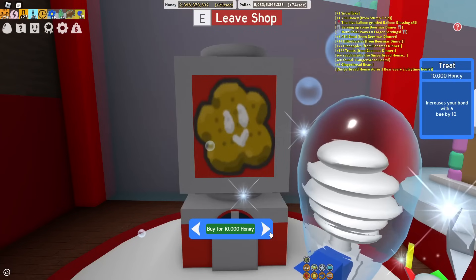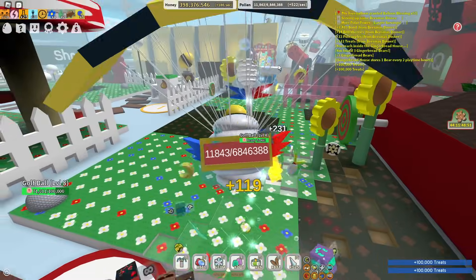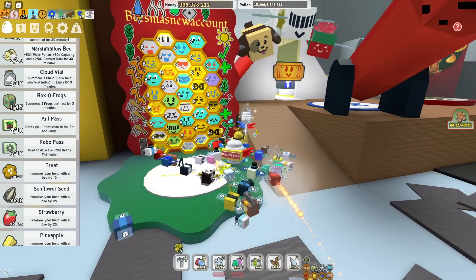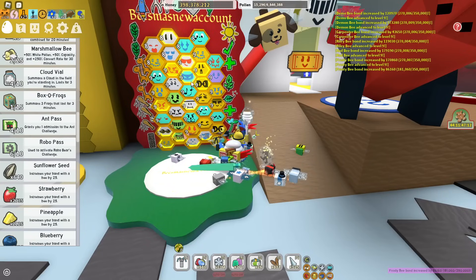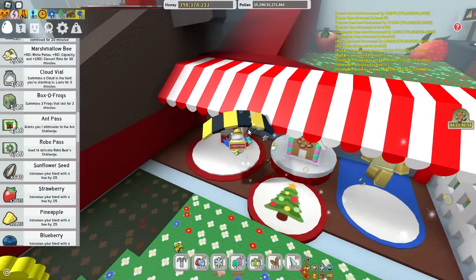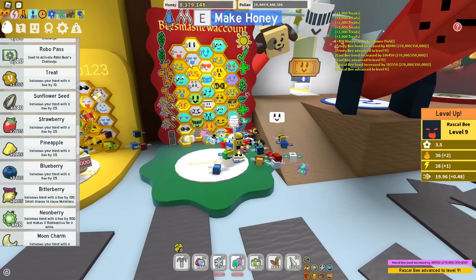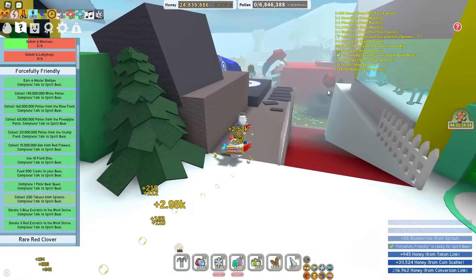We're going to buy some more treats to get most of my hive to level 9. Please comment 'Treat' if you've made it this far — I know this video is extremely messy with the whole voiceover, and I wish it wasn't. As you can see, most of my hive is now level 9. We've only got 6 bees which aren't level 9, so let's buy a couple more treats to get a couple more up. And now we've only got 3 of them which are level 8. That's Forcefully Friendly, ready for Spirit Bear.